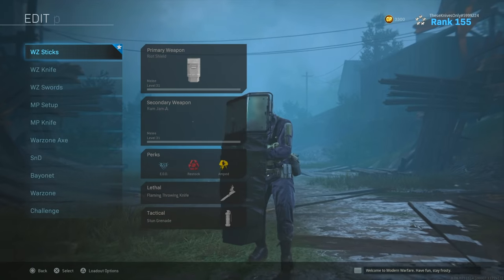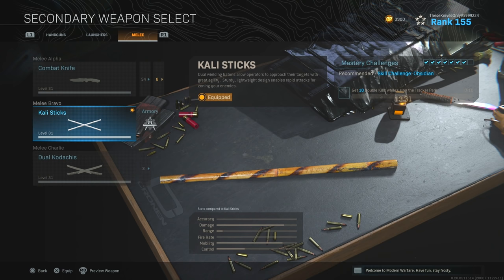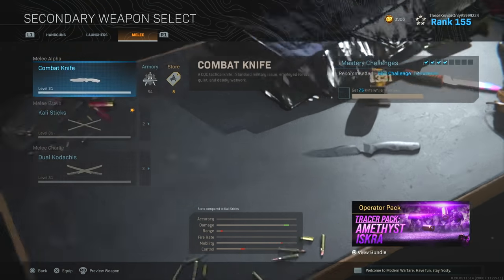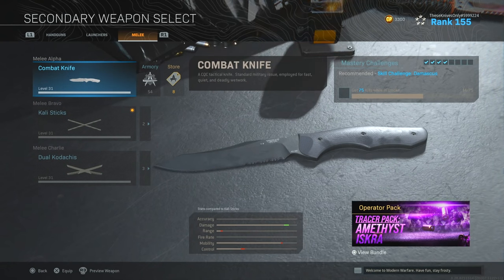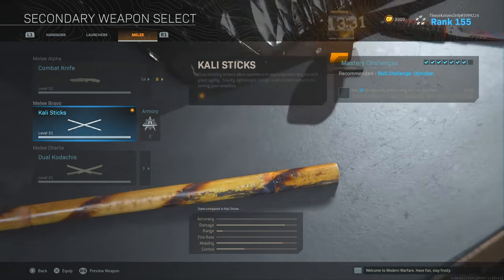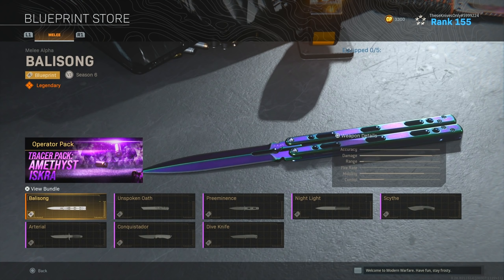Before I actually purchased this bundle, when you go over to the melee category, there is no new melee category for the butterfly knife. So that means this knife is going to have the same exact statistics as the combat knife. I originally thought we were going to get a new melee weapon with different statistics — maybe a tiny bit slower than the combat knife but with lock-on lunge like the Kali sticks. Even though I'm a little disappointed, I can't take away the fact that this weapon looks amazing.